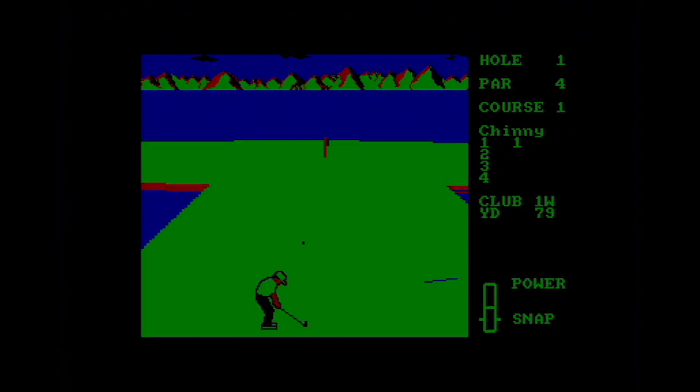I have timed all the screen redraws on Leaderboard just to show the difference. The C64 version takes six and a half seconds to draw the first screen; the XE takes 5.5 seconds, a little bit faster; the CPC takes 10 seconds; and the Spectrum about eight and a half seconds.